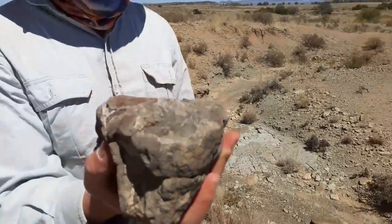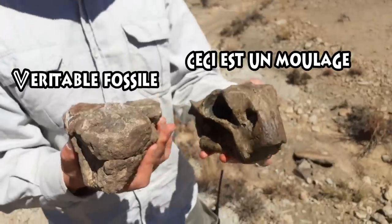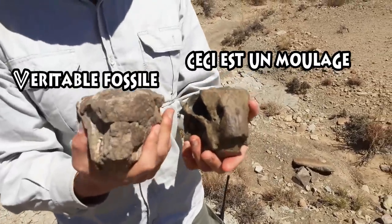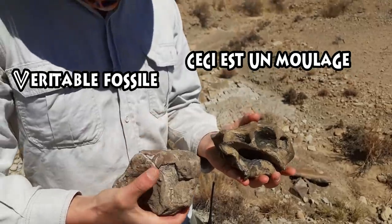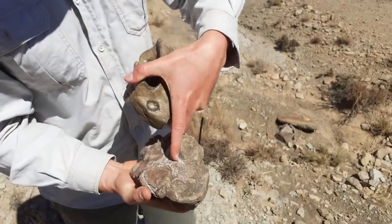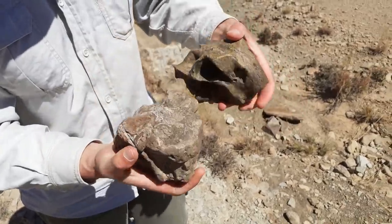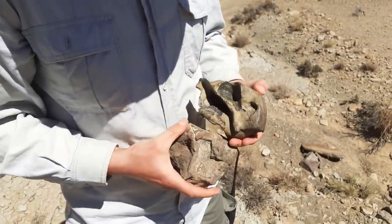Lystrosaurus muriae, c'est un des petits Lystrosaures qu'on voit au Trias. Donc là, c'est un spécimen mieux préservé. Donc le museau ici, vous pouvez voir l'œil, la fosse temporale ici. Même ici, vous avez le foramen pinéal qui se trouve là. Et évidemment, les défenses. Donc là, vous avez une défense ici, la défense là.